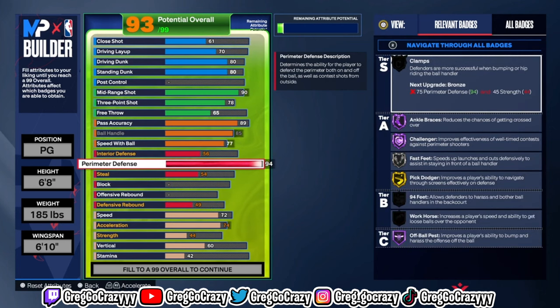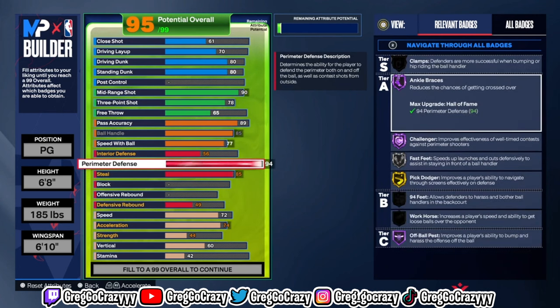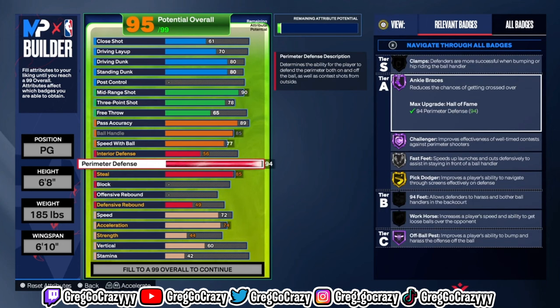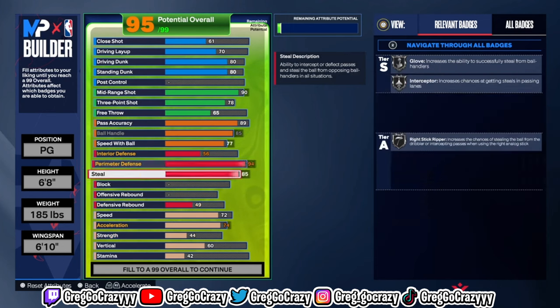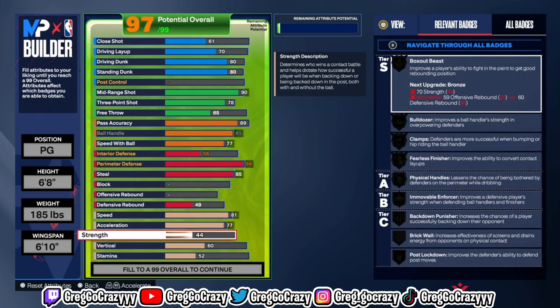For the defense, I went 94 on the perimeter defense. I don't care what y'all say — Hall of Fame badges are going on my build. You get Hall of Fame Challenger, Hall of Fame 94 Feet, and Gold Pharaoh on this build. Wait until I show the speed and acceleration to where you get great defensive badges. I mean great — you're going to have better defense than most point guards in this game.